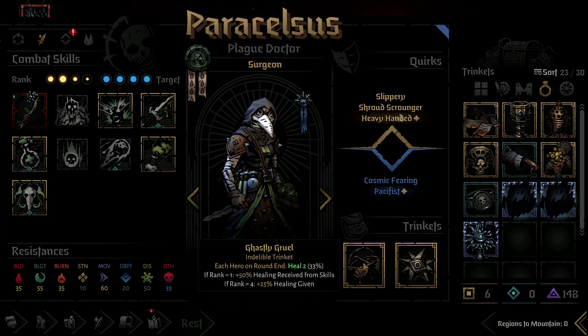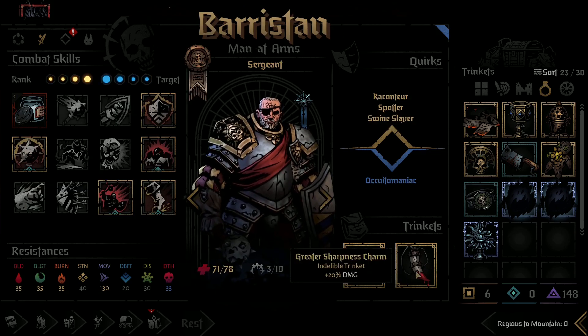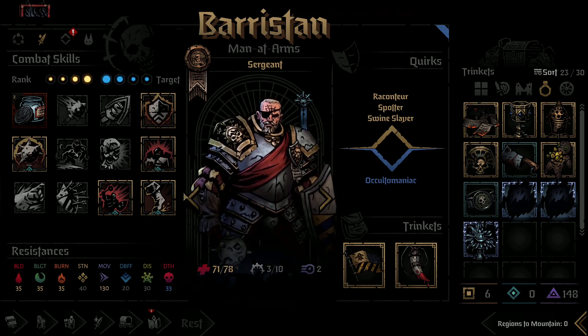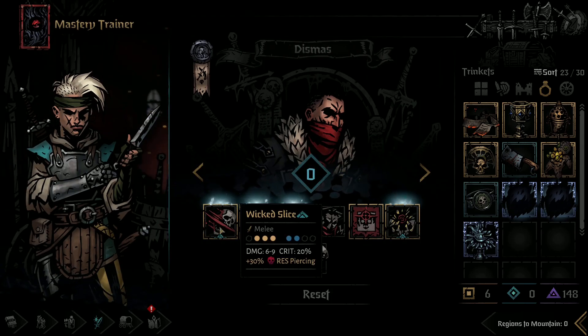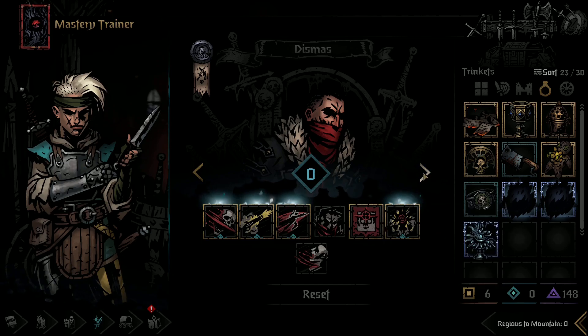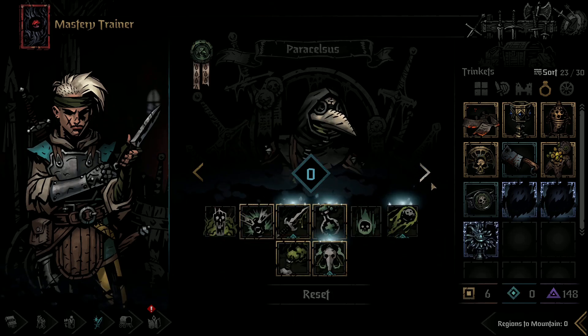We have the Heal on Round End at 33%, which is nice. Our Man-at-Arms has a nice 20% damage trinket and the Standard of the 9th. I went ahead and spent our Mastery Points. I buffed his Wicked Slice in case we need to do some type of melee attack on the front line if we're not in position to point blank. Man-at-Arms I left alone — I feel like he's pretty kitted out.